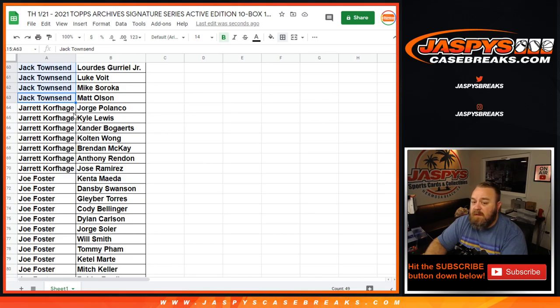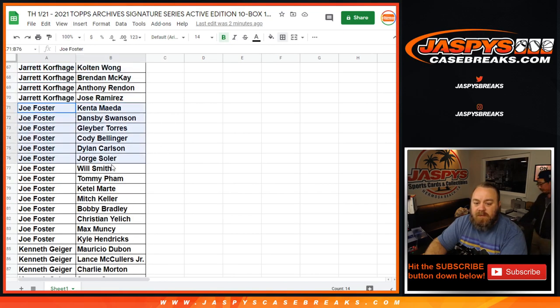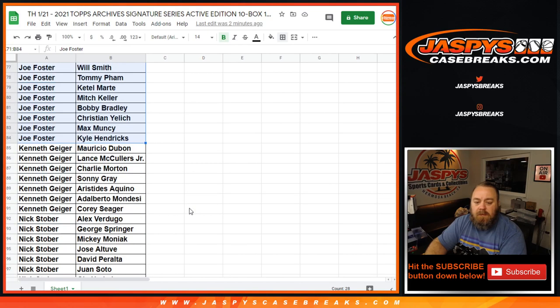Jared, with your seven spots you've got from Jorge Polanco down to José Ramírez — Kyle Lewis rookie of the year chances there. Joe Foster with your 14 spots, from Kenta Maeda down to Kyle Hendricks, Yelich in the middle, Cody Bellinger, Gleyber Torres. Kenneth Geiger, from Mauricio Dubón down to Corey Seager, and Aristides Aquino in the middle.